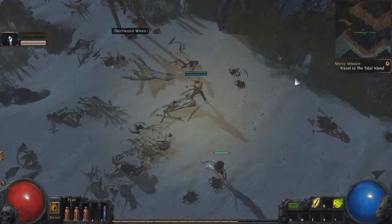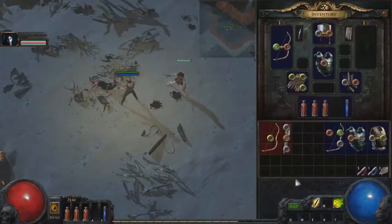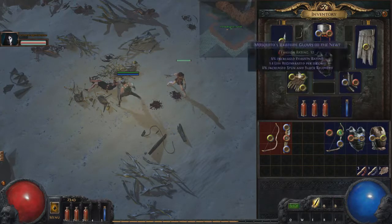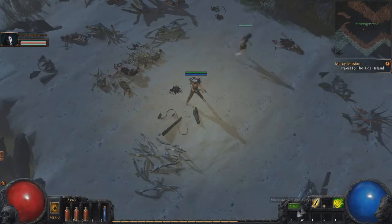You can hit X to swap between weapon sets. If you check your inventory there's a Roman numeral one and two at the top — those are your on-hand and off-hand sets. I saw that but I can't figure out how to level up our abilities.